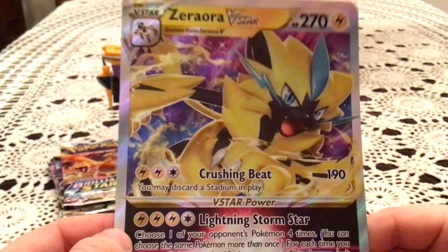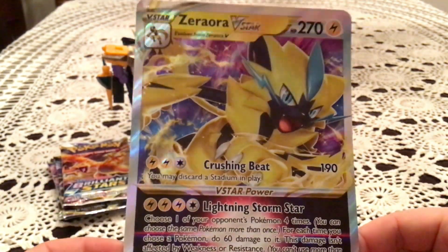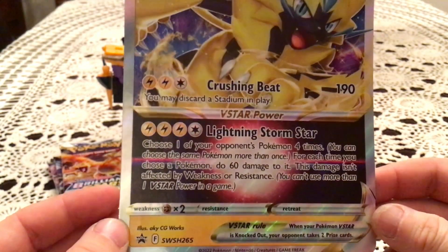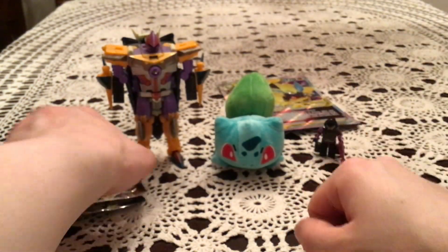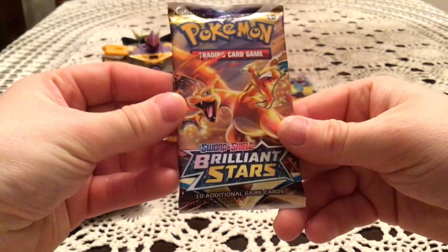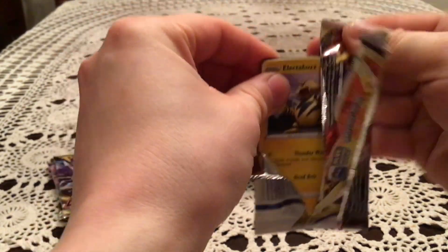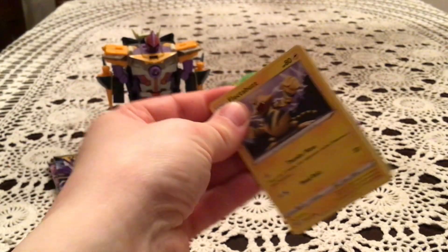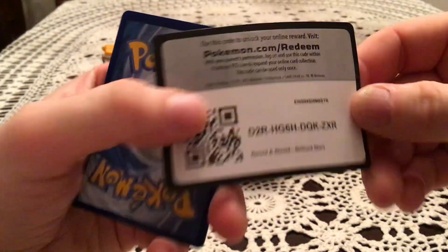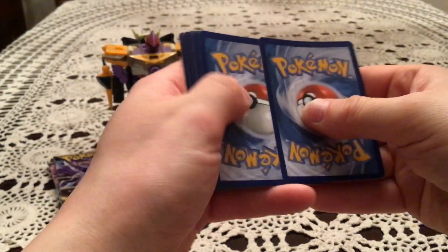And of course the Jumbo card, in case you wanted to see the VSTAR nice and jumbo-fied. It is textured just like the actual card is. Let's get into the packs, starting with Brilliant Stars. And there's a code card — pause and take it if you want it. Hopefully get something good from it on the online game.